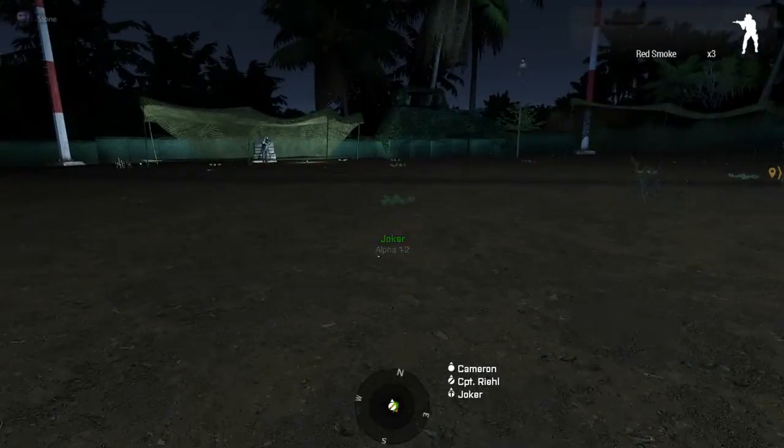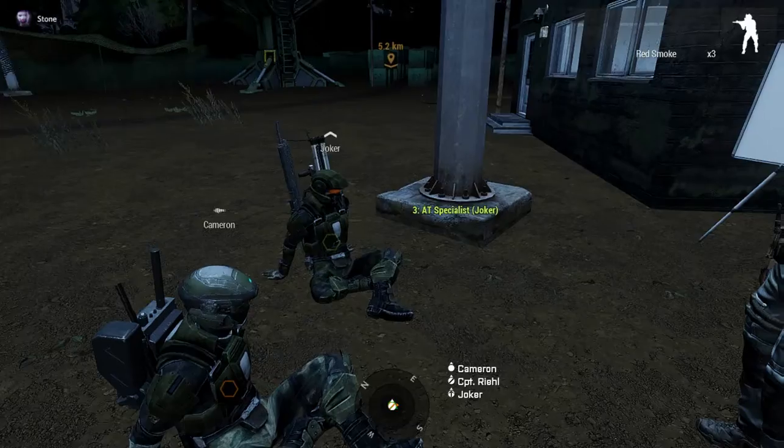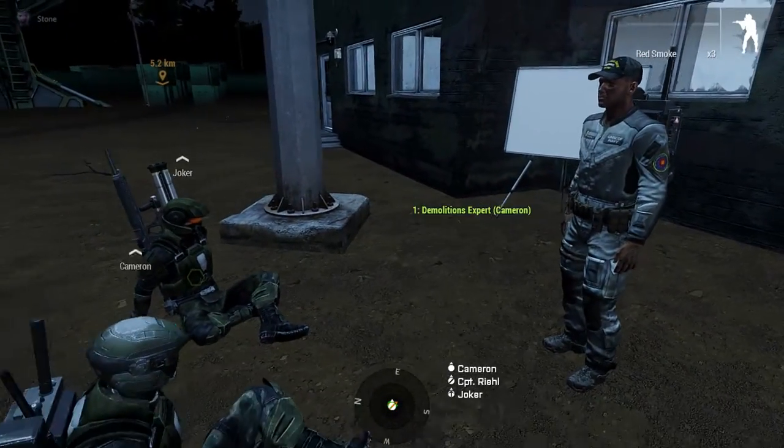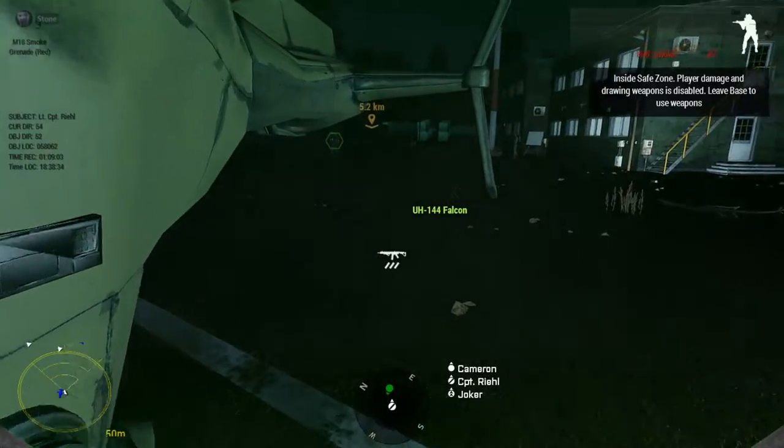How many demo charges do you got? Five AP mines and two C-7 charges. You should probably replace the anti-personnel mines with demolition blocks. Anything else? Let's go!